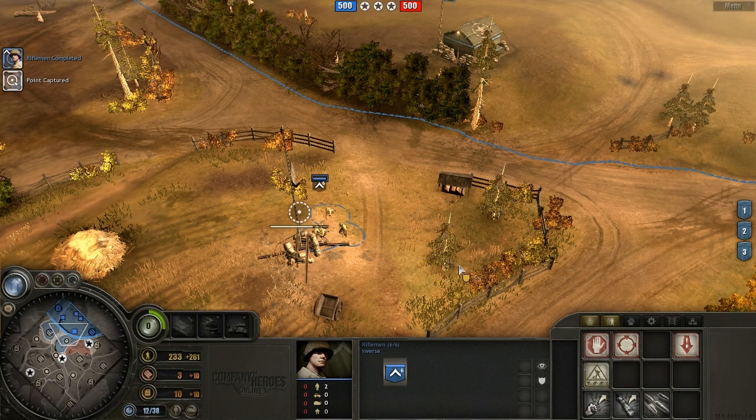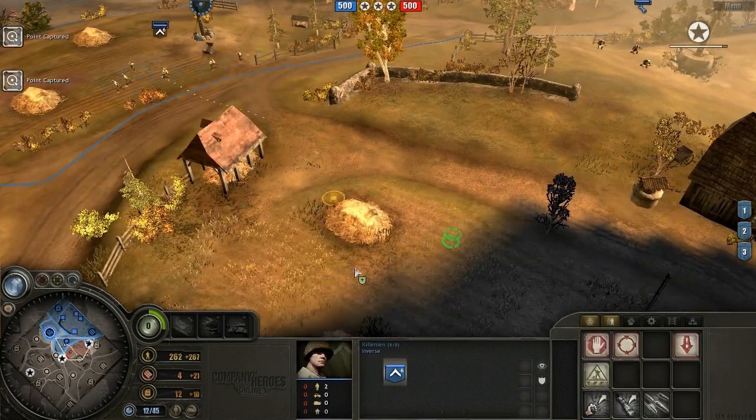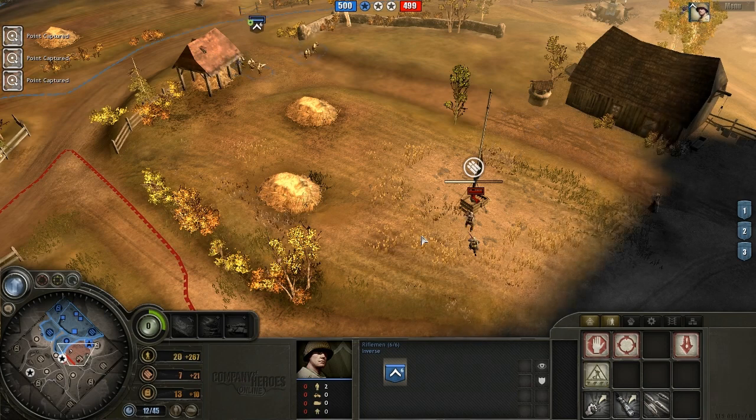First rifle squad on the field. You see me having built my barracks on the outskirts of my HQ sector. Normally some people like to build it to the right of those hedges, but I like the protection of the hedges just in case someone wants to try to pack snipe my barracks.